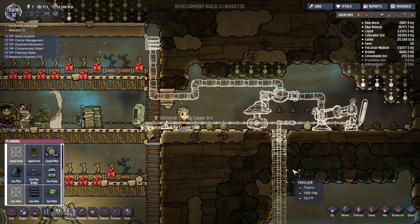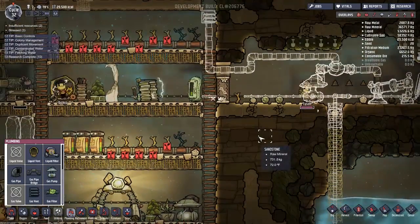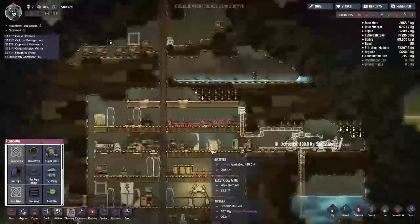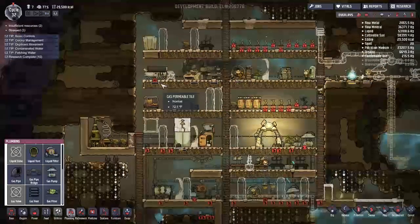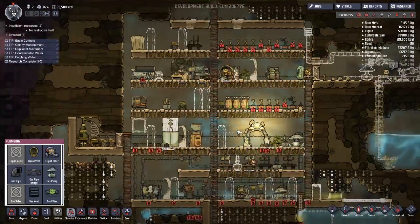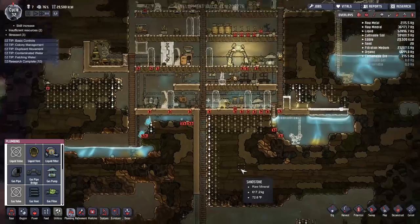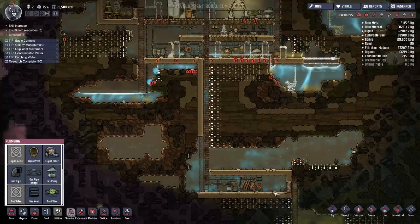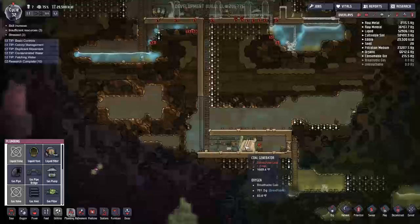That way any excess gas in here will get switched out pretty quick. How are we doing on food? We're doing okay on food. The nice thing is I can actually switch over entirely to mush bars if I want to — it's actually hugely useful. Looks like life's going good. Gas vent over pressurized.